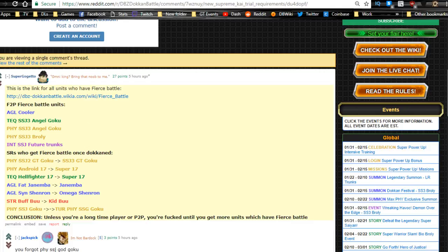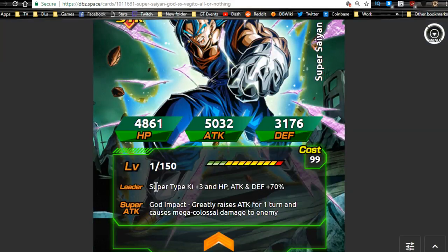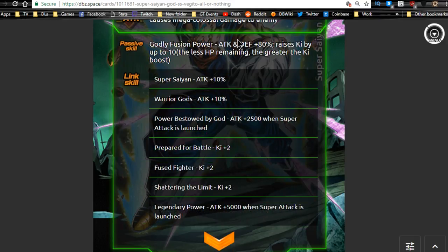LR Vegito Blue's passive is confirmed to be 80% attack and defense — that looks freaking awesome. The active skill greatly raises attack for one turn and deals mega colossal damage. His passive also raises Ki by up to 10 based on how low your HP is — the lower your HP, the greater the Ki boost. I don't know the exact percentages, so when I do a full card review and team building guide I'll cover that.